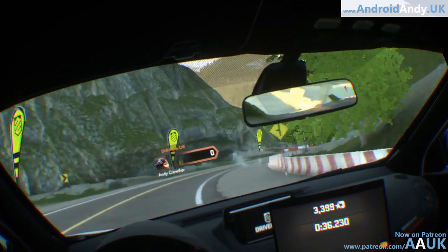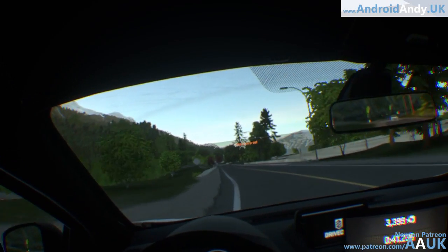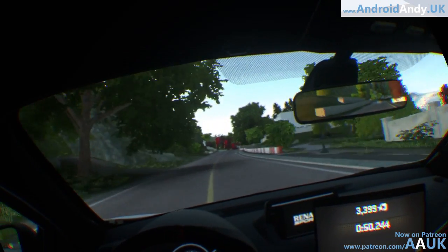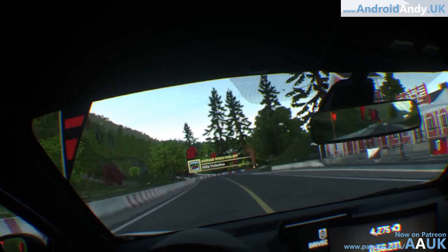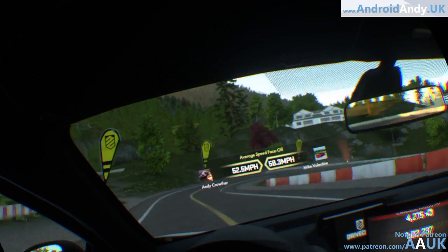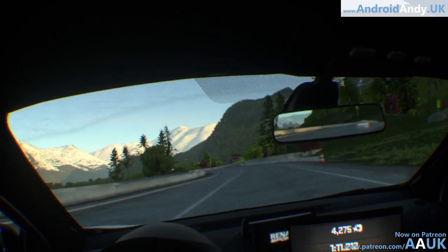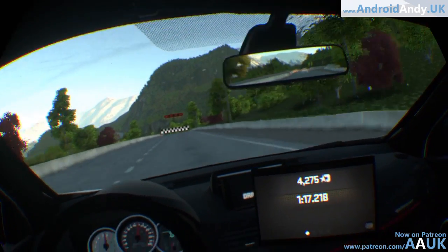In my rear-view mirror I can see my ghost car dropping behind. I don't really get drifting so I just try to get through the bends quickly. I'm staying ahead of my ghost car and the target time is I think one minute twenty. You can see on screen there's a green number showing I'm up on my previous lap time. Though that corner wasn't the best - hitting things definitely shaves speed off you in this instance, unlike when there are other cars to use.